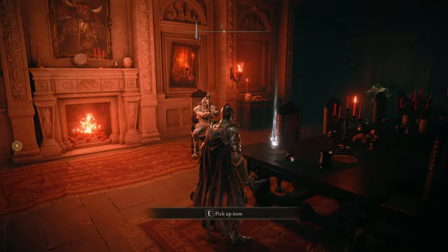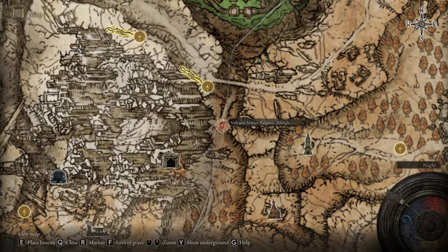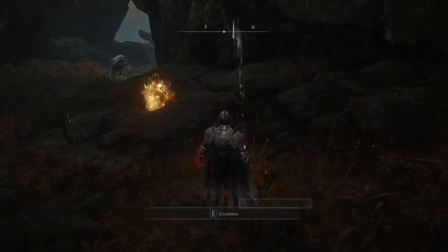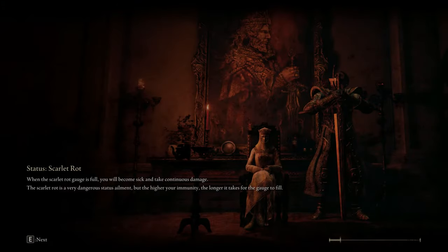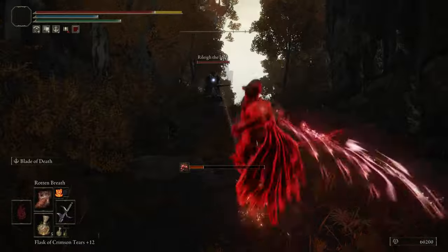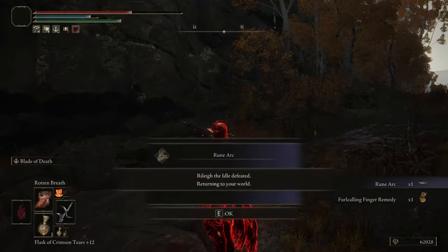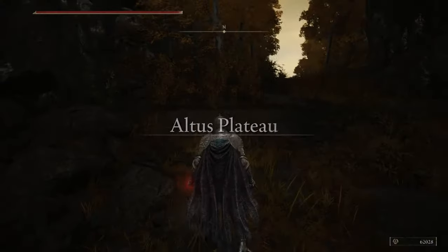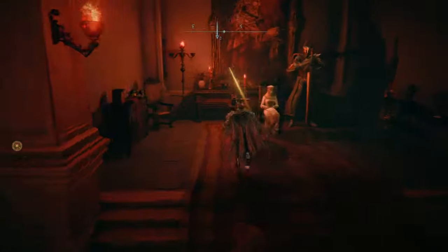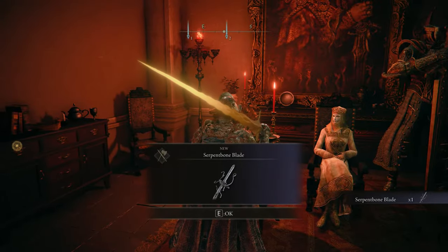Then go back, talk with Lady Tanith, reload the area, and grab the second letter. Your next target will be near the capital entrance — near the volcano — right here. Basically, just travel from the Grand Lift of Dectus up to the flag location. From this target, whose name I'm not sure how to pronounce, you're going to get a really awesome katana, some items, a veil, and some arrows. After defeating the second target, talk with Lady Tanith again and you'll get the Serpent Bone Blade katana — another rare item.